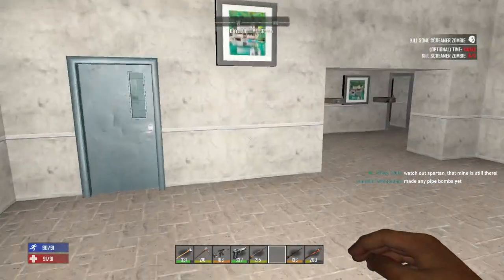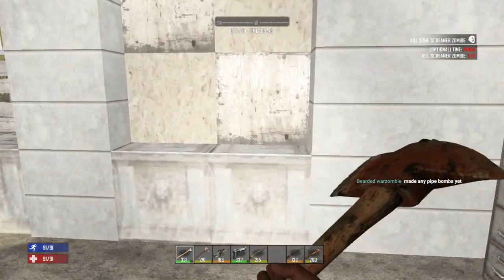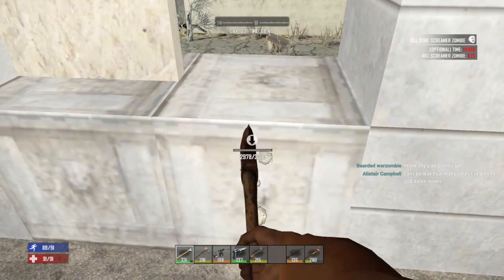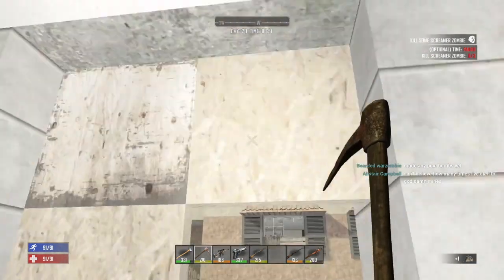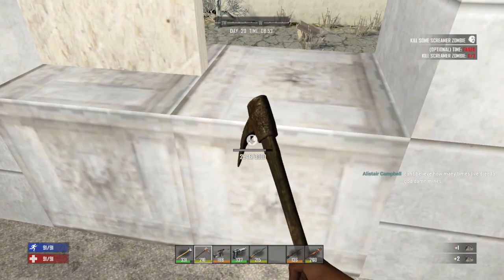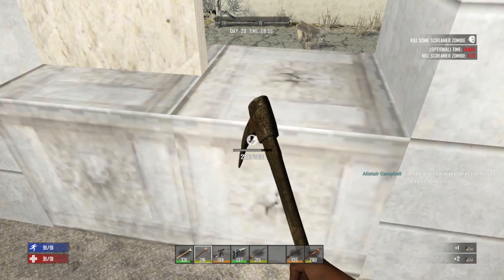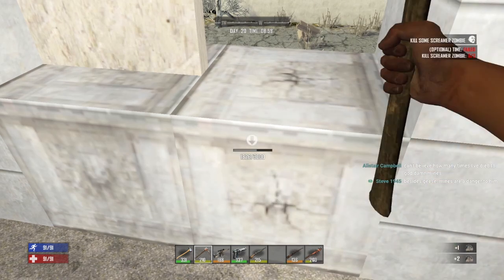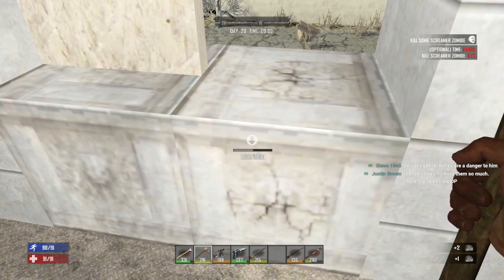Next order of business, I need to leave them a way to get in. What we're going to do is take out some of these blocks and build ramps for them to be able to get in. They probably still won't come in, knowing the zombies, but we need to give them access. Sort of like I did in season four — I kind of built little ramps for them to get up to me.